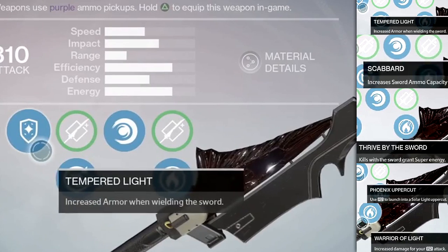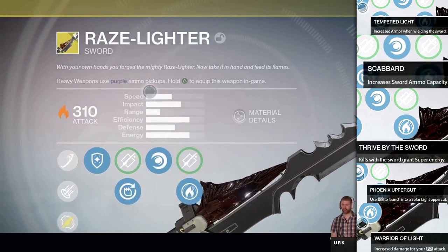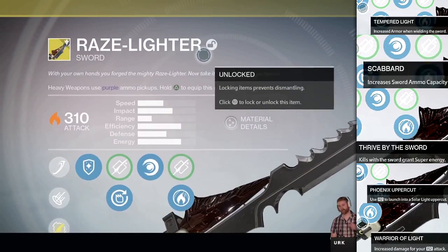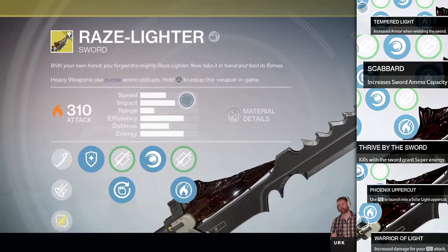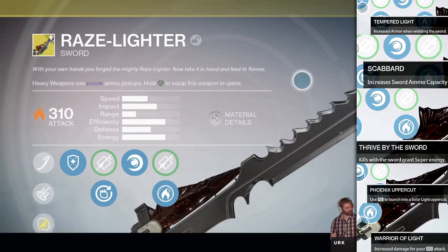Next we have the perk Phoenix Uppercut, which allows you to deal extra damage with a swinging uppercut attack. This actually changes the animation from the original sword swing to an uppercut for the R2 button, which is pretty cool.